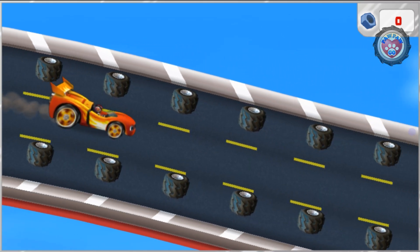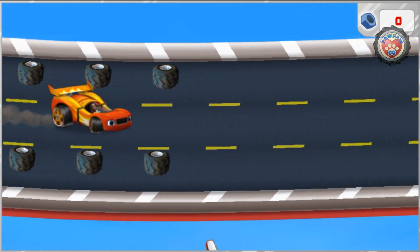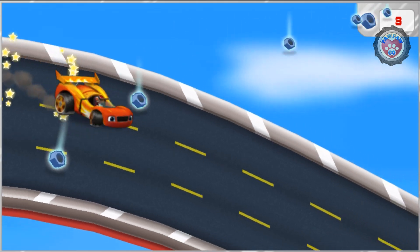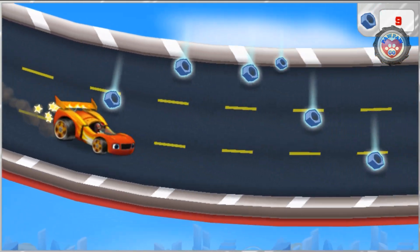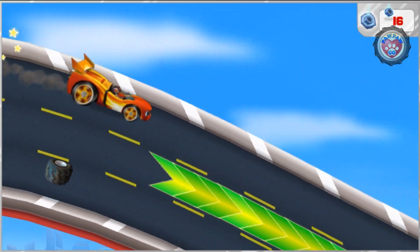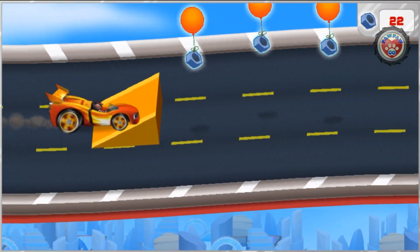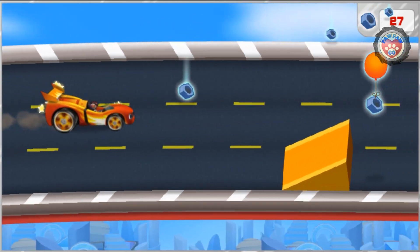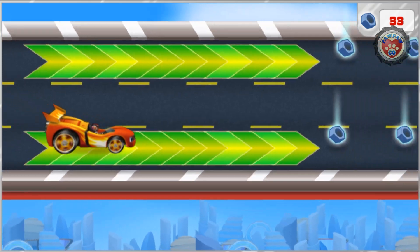Now we need to drive really fast to catch that rotor. Try swiping — way to go! Now after that rotor. Watch out for things in our way; they'll slow us down. Let's drive over speed boosts for super speed. We need to collect lost bolts along the way so we can use them to reattach Swoops's rotor.